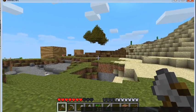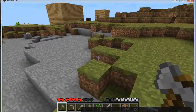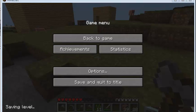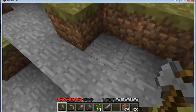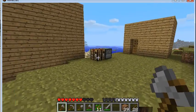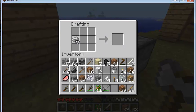Anyways, now to make a mine cart. You need five iron ingots. You have to put them in a shape like this, and you get your mine cart.